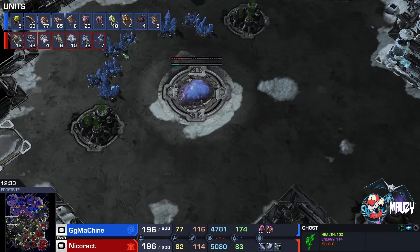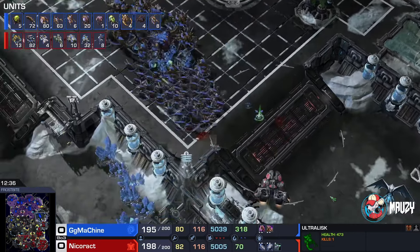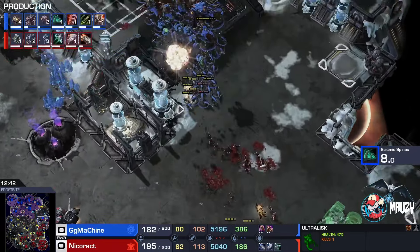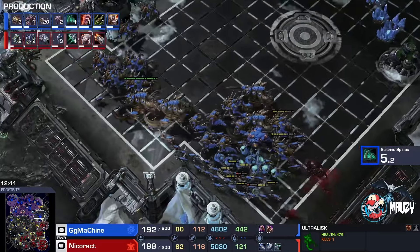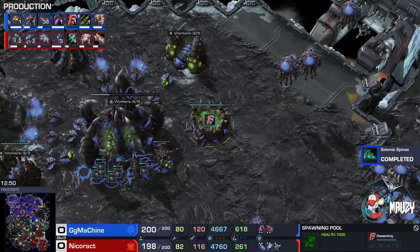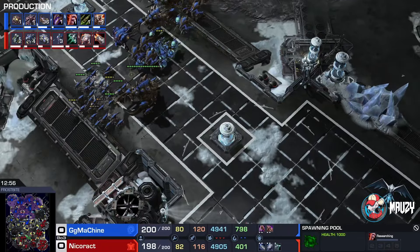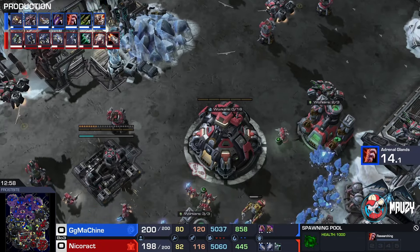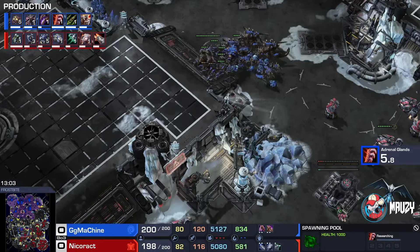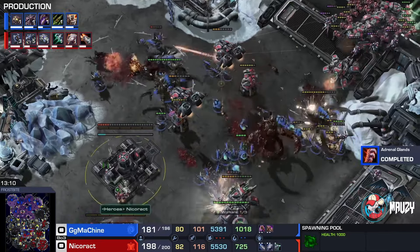Lurkers are on the way. This is a complex unit composition — Ultras, Lurkers, beefy and tanky. The ground is 100% dominated. A couple of Hydras will deal with the Liberators. We have plus-one missile and plus-three carapace about halfway done. Adrenal is going to finish relatively soon and the lurker upgrades — sizing spines — are already finished. This is looking like a super fast-paced game and I love it.